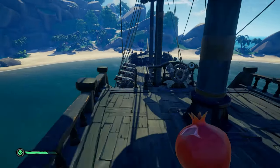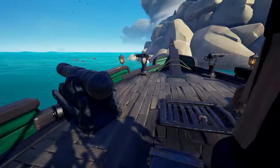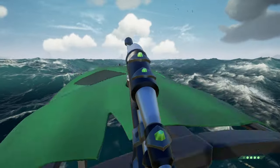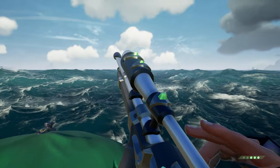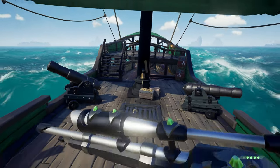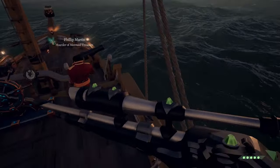Tip number four is take those opportunities to practice. Try shooting at skellies if you're going past an island, or if you're sailing past some barrels in the water with a boom barrel, try and shoot it. If you feel like this is getting too easy, leave more distance before taking a shot to really test your aim. If there's nothing around you, you can always shoot the ship's bell as this will provide an audio cue as to when you're hitting your shots. Staying on top of this will help you keep in practice and keep your aim sharp.